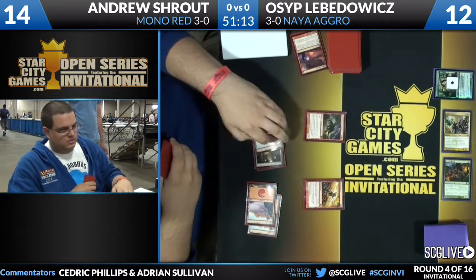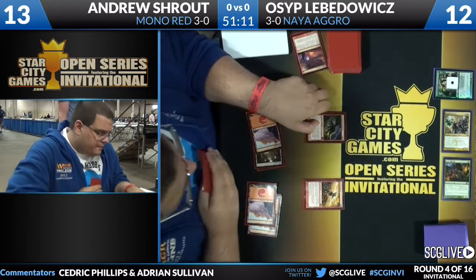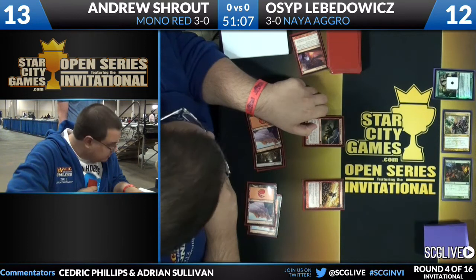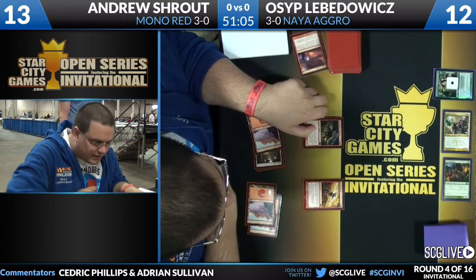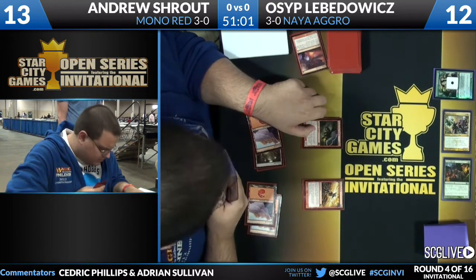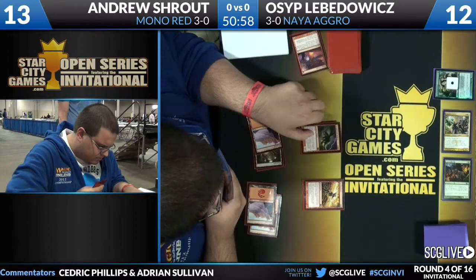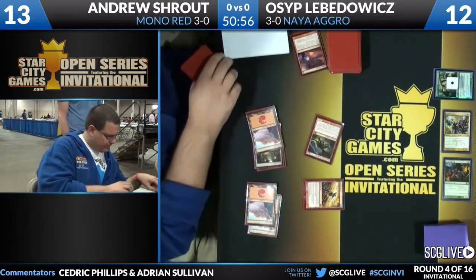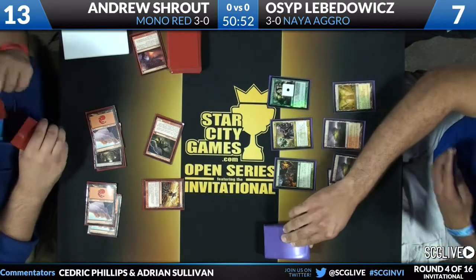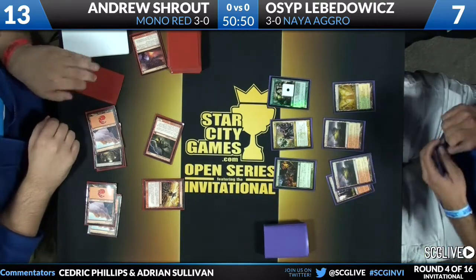Five mana — Thundermaw Hellkite on defense. Maybe it's a good defender unless Osip drops a Thundermaw. Osip is at 12, so Shroud can attack — can he put Osip down to seven? Take it right on the face — four, five, six, seven, eight, nine, ten — go down to three and hope that he doesn't die. He sure did draw his card.